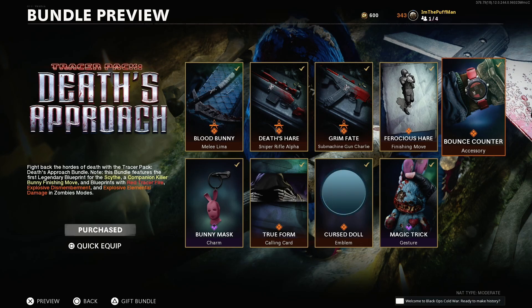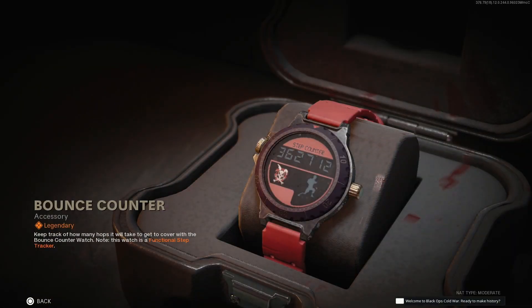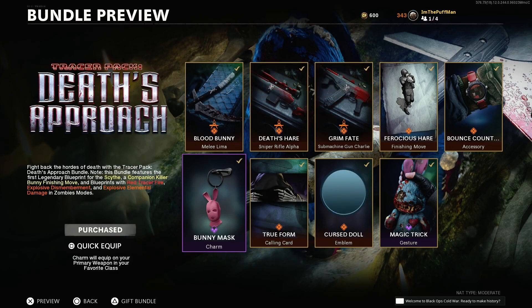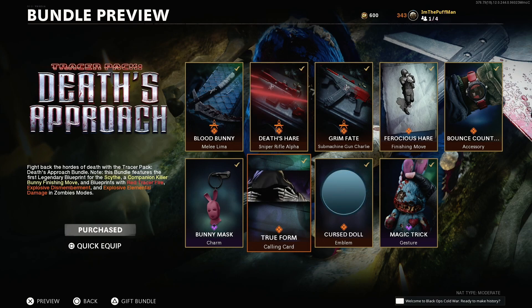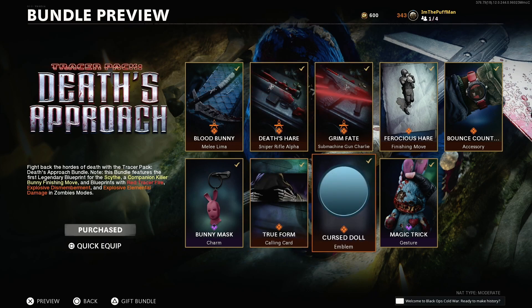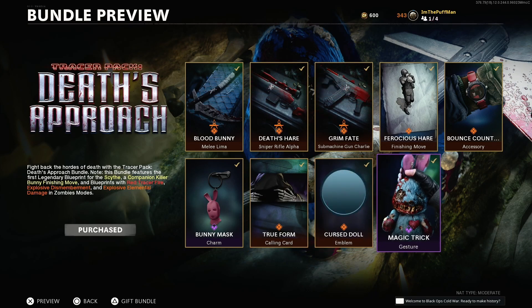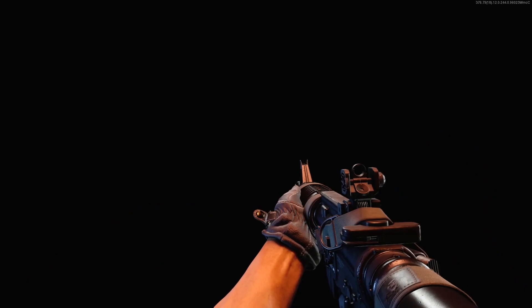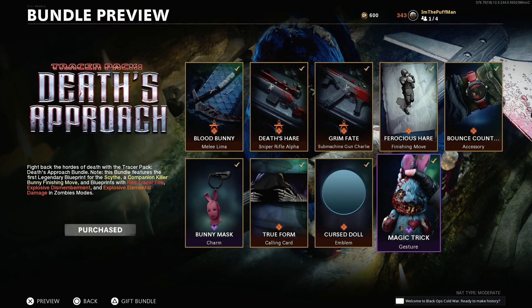We got the Bounce Counter, an accessory — a watch. Not too much into the watches, but it's a functional step tracker, so it counts your steps in the game. We got the bunny mask charm — this looks pretty cool. We got the True Form calling card — look at this, that is amazing. The iconic bunny on all the mystery boxes. This is epic. We got the Cursed Doll emblem and we got the Magic Trick, a jester — that is looking cool. He pulls it out of the hat. I'm totally in love with this bundle. Let's go check out a few things in some gameplay.